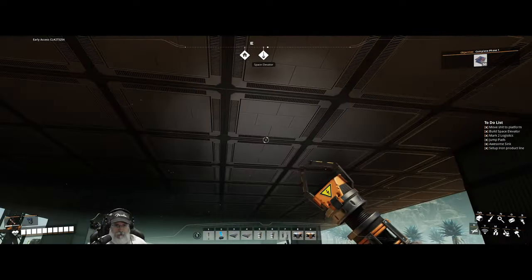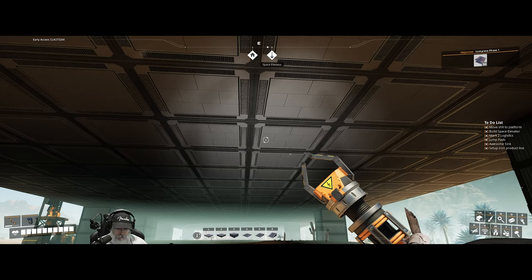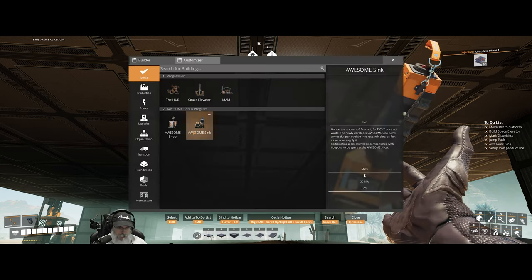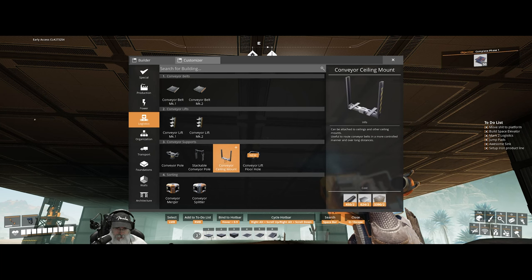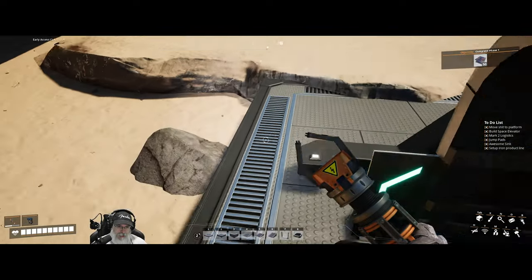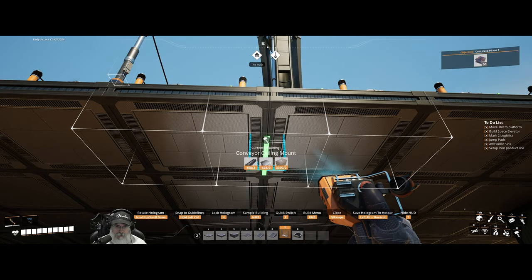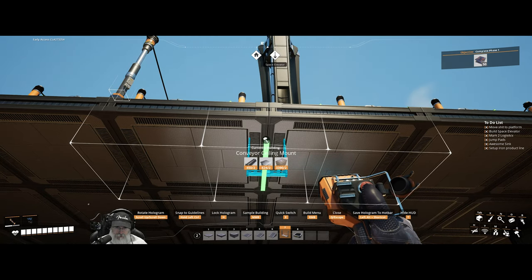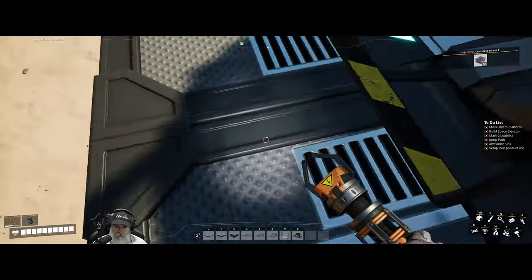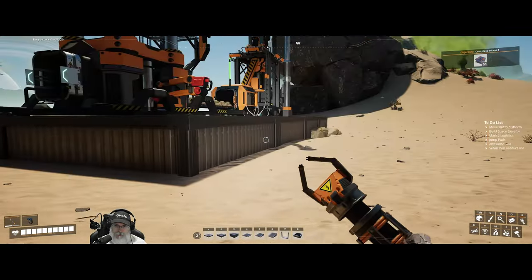Next we're going to try out the new hanging ceiling conveyor mounts. Let's go to our number two toolbar, put the ceiling conveyor mount on slot seven and the grommet on slot eight. We'll place the ceiling mount up here — it should be lined up with the constructor below since we're on the global grid. Now let's grab a lift.